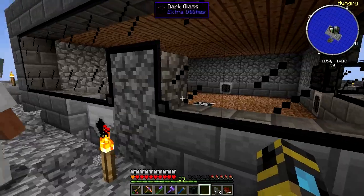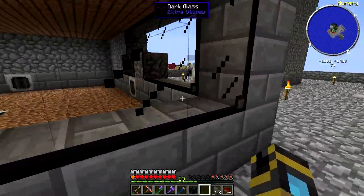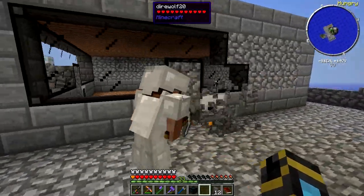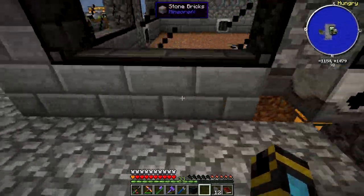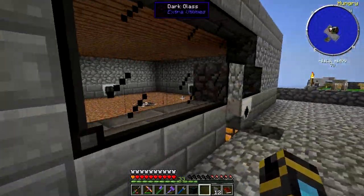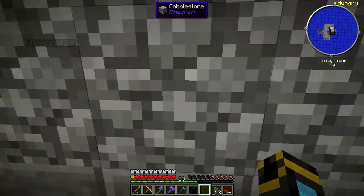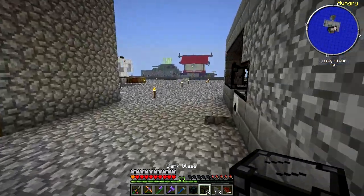It's three tall. Endermen spawn in the middle, and there are these four grinders. The four grinders are going to be hooked up to a Tesseract in terms of getting the liquid mob essence out, as well as the items, and pumping power into these grinders. Because we'll just be spawning Endermen, we should get a lot of Enderpearls. That's the plan anyways.